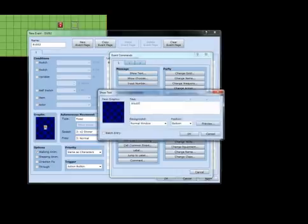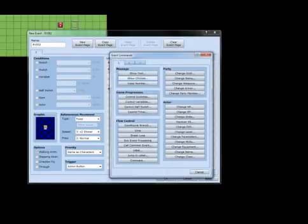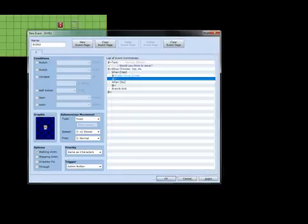What do you want to save? I just put an exclamation point for kicks. Show choices. One: yes. Open the save screen.